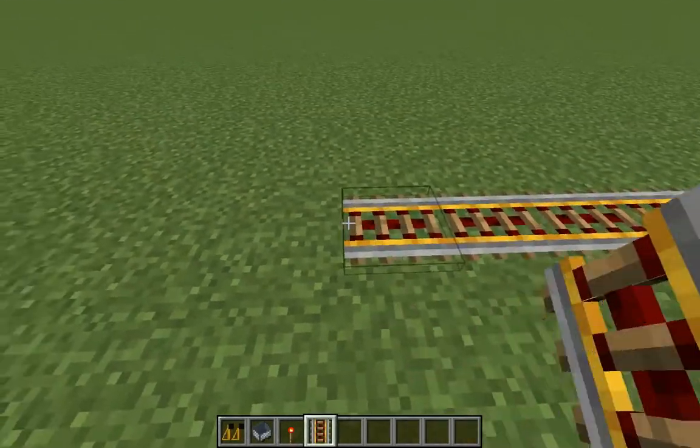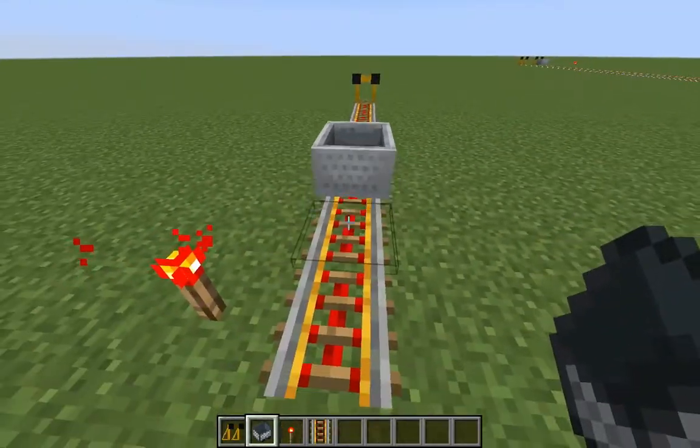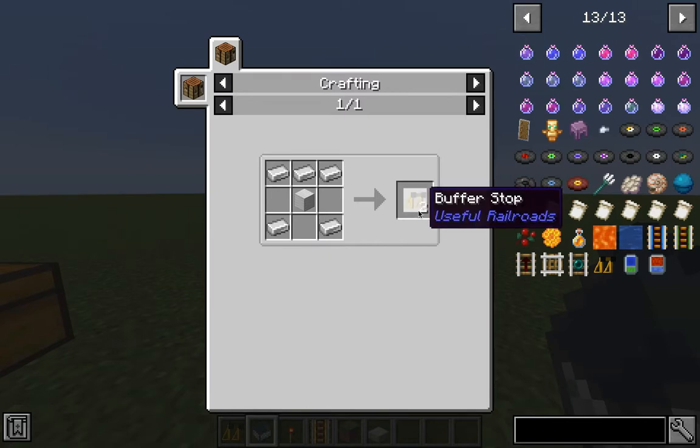There are 8 items added in this mod, and let's start with a very simple one, which is the buffer stop. Basically, it just stops the minecart, so you could use this rather than using slabs. The buffer stop crafting recipe is 1 block at the middle, 3 iron ingots at the top, and 2 at the bottom corners.